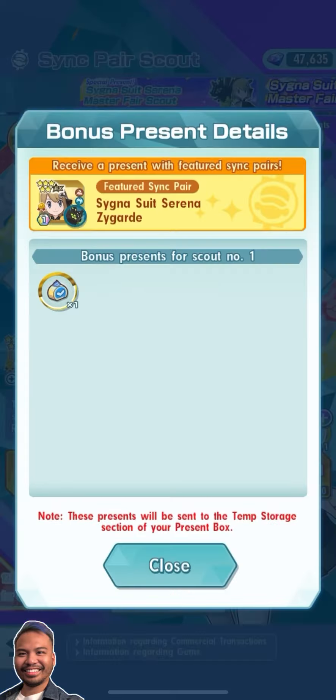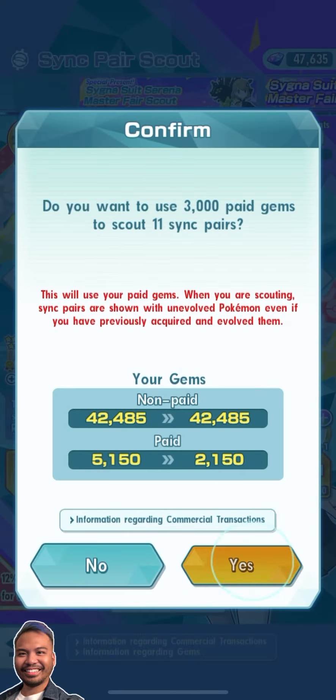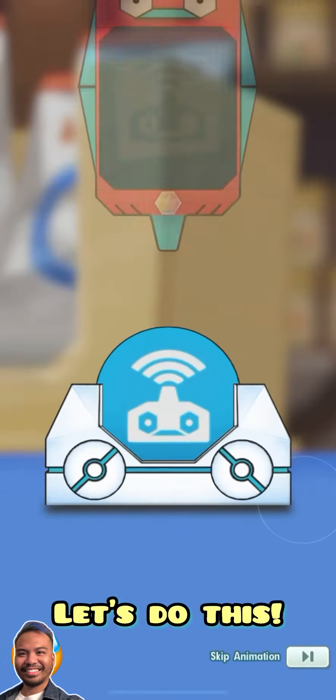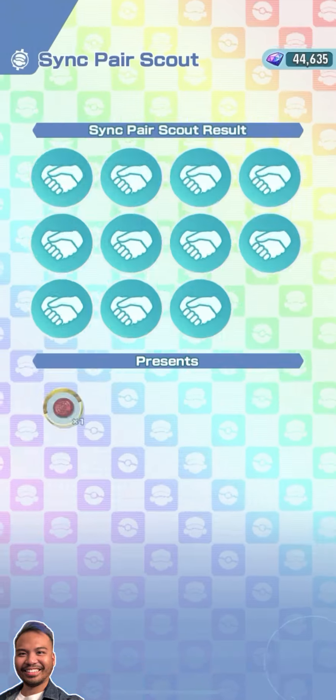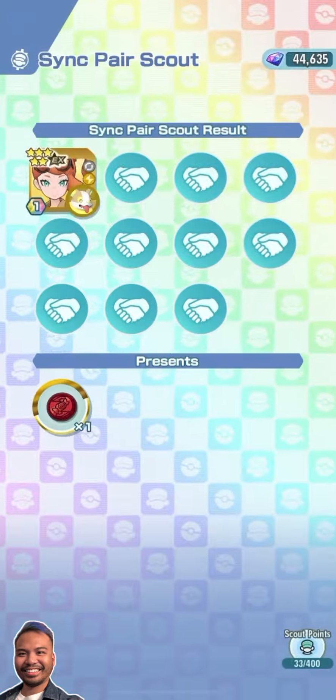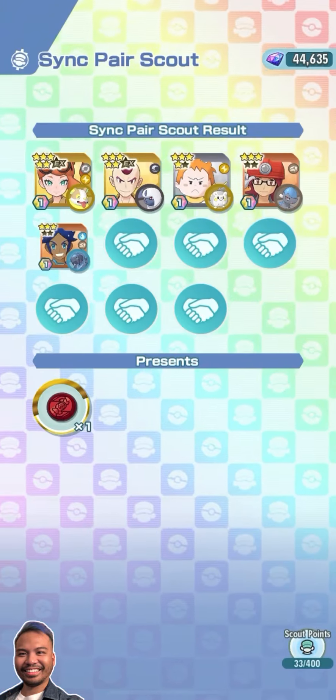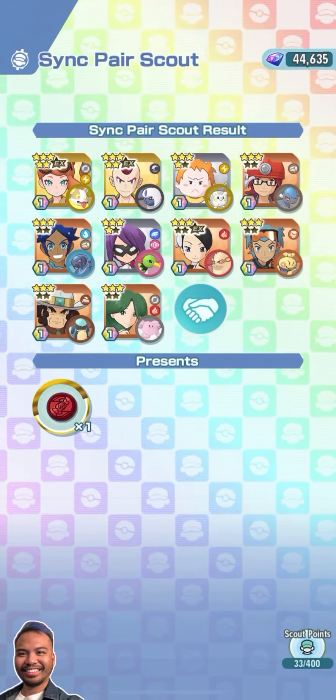Welcome to the Serena and Zygarde roll cake summoning. This is pretty much a resummon — I've done my previous SS Serena and Zygarde summon before, and now that we have these roll cakes we can power up our sync pairs that get updated.